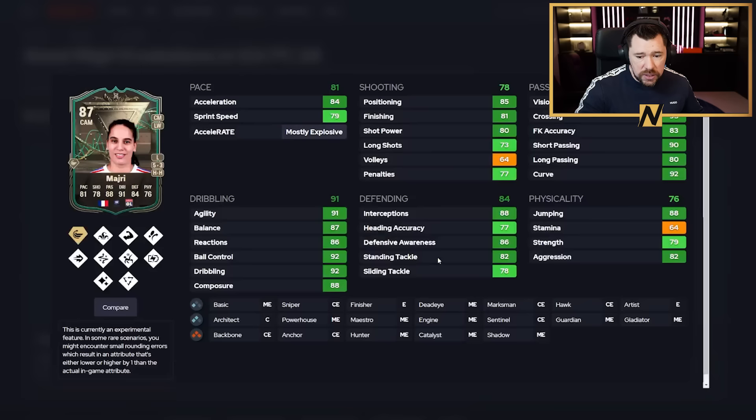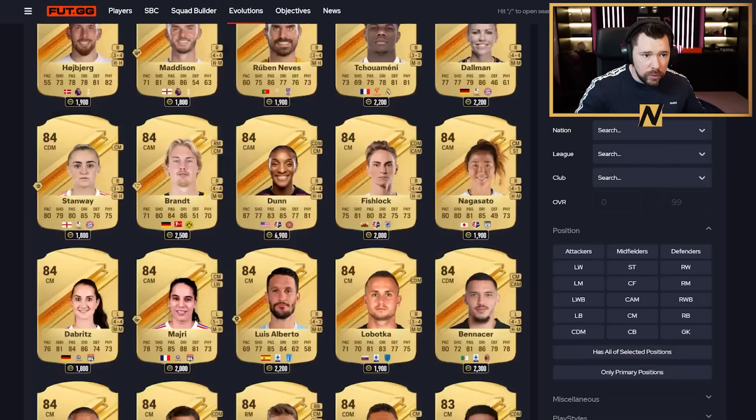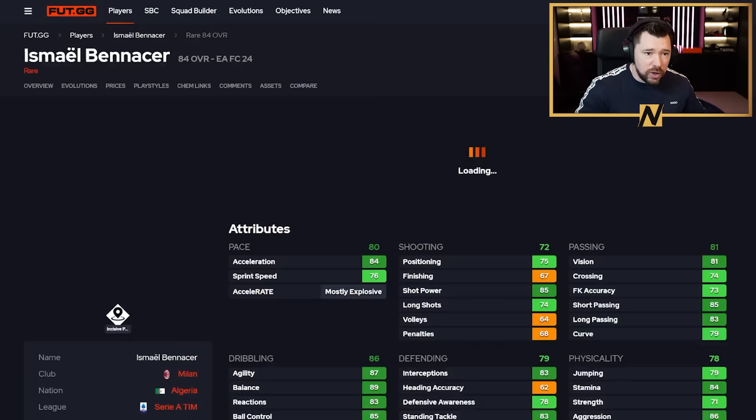Majuri apparently has 10 play styles including a play style plus once evolved. Five-star skill moves is great, but 64 stamina is not. The pace split is a bit stinky, and while dribbling, defending, and passing are nice, that 64 stamina completely kills this card for me. It's not a bad card, and the play styles are obviously very helpful, but I'm not sure it's my sort of card.